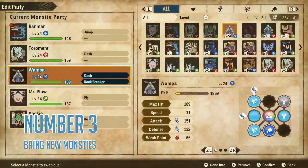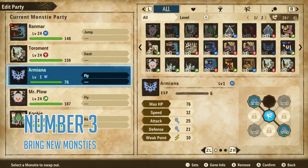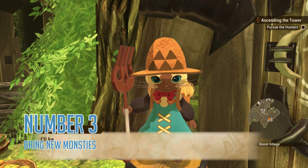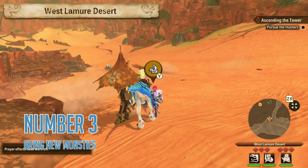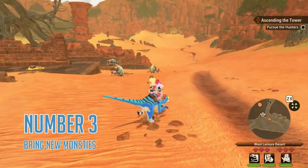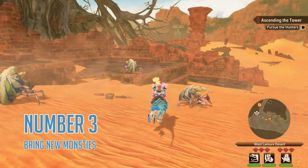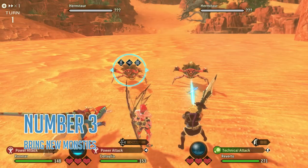Number three: bring new monsties. You're at level 20 and you find an egg containing your favorite monstie in the entire game. Should you even consider bringing them with you, even though they are 19 levels behind the rest of the group? Yes, absolutely. This puts you at a short-term disadvantage, but you aren't handicapping yourself for long. The experience catch-up mechanics in this game are incredible, and you can get a new monstie to catch up to your party's level absolutely lickety-split. Don't feel confined to your early game choices, and no hard grinding is required.